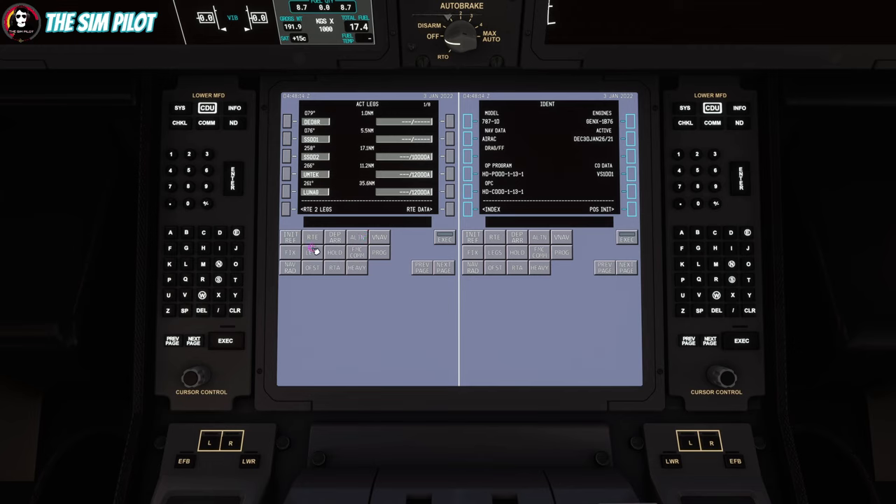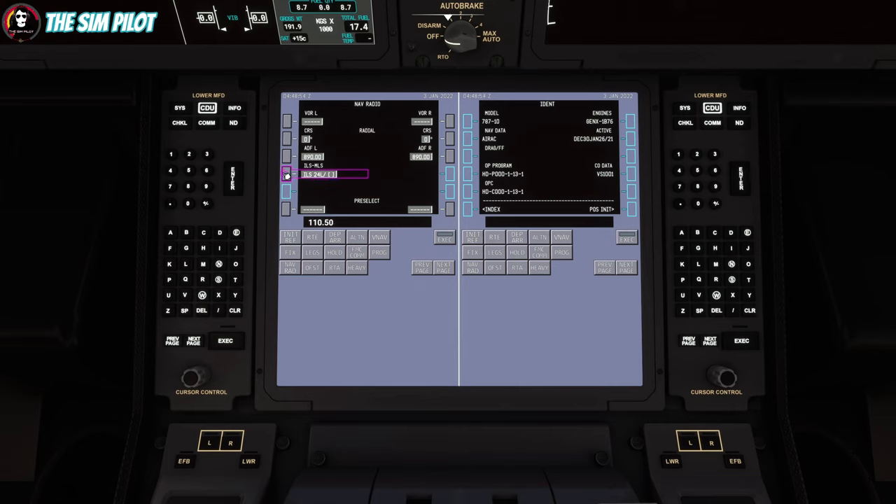We will check our flight plan routing when the IRS aligns. The NAV page is working; interestingly we don't see an ILS frequency here, so I need to look it up from the chart. The frequency is 110.5 — let's try to plug that in. It's now taking the frequency, which means it was missing from the Navigraph database. Now we have all the frequencies, and FMC programming is done.